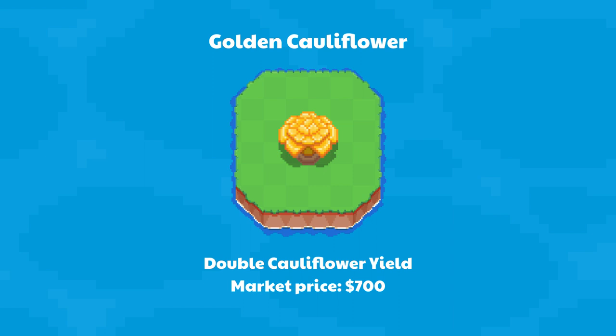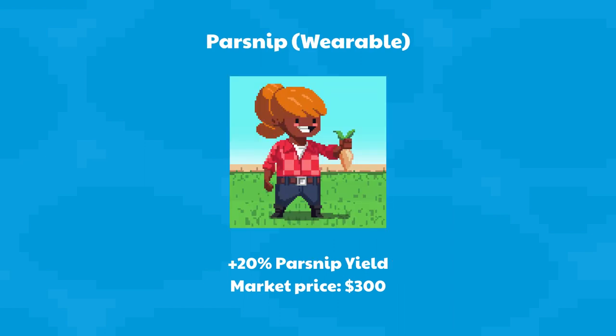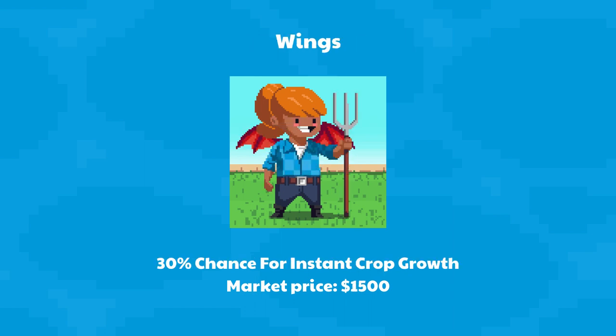Golden Cauliflower doubles cauliflower yield — market price $700. Parsnip Wearable is a rare NFT that gives you a 30% chance for instant crop growth — market price $1,500.